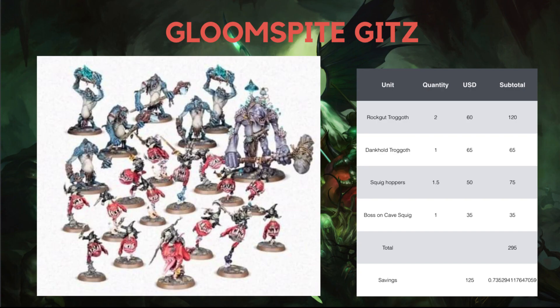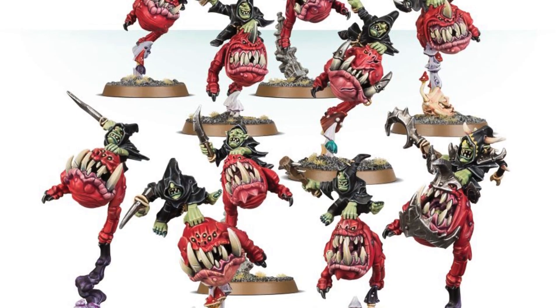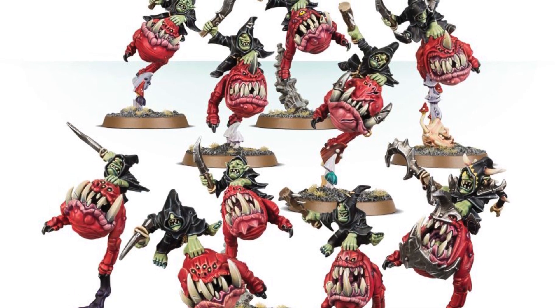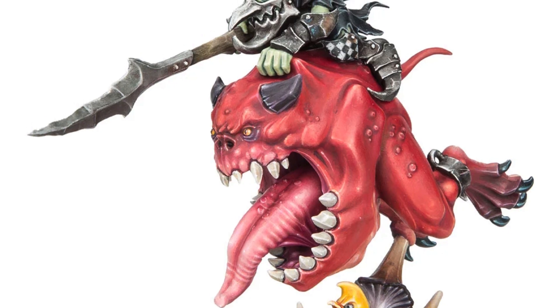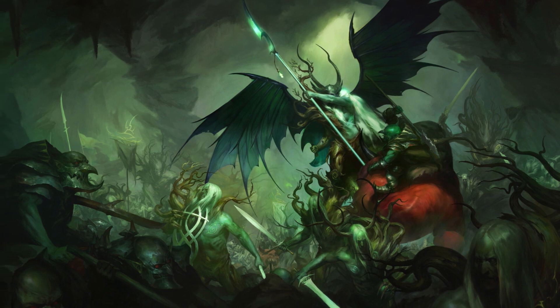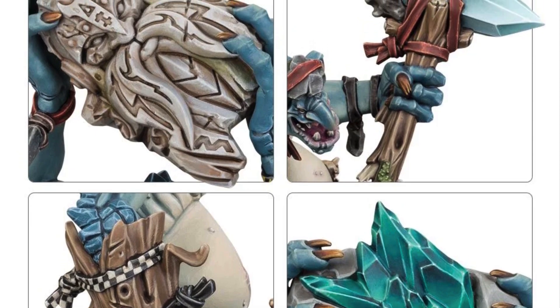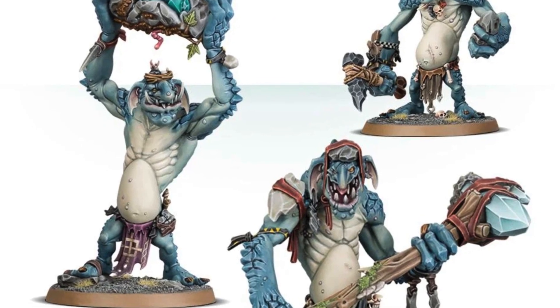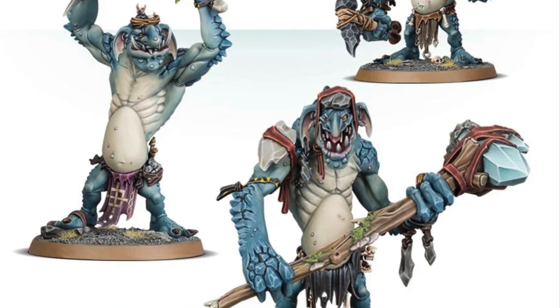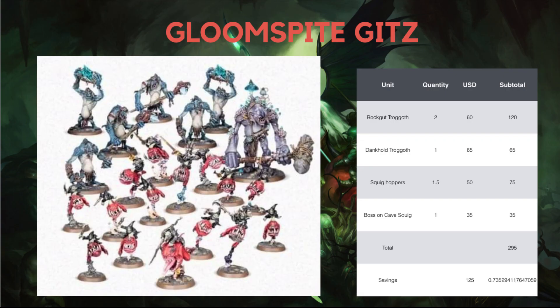First and foremost, we will be looking at the Gloomspite Gitz Battle Force. What you will be getting in the Gloomspite Gitz Battle Force is two units of Rockgut Troggoths, one Dankhold Troggoth, one and a half units of Squig Hoppers, and one Loonboss on a Cave Squig. This is one of my favourite Battle Forces this year because it has a lot of customisability — I have personally painted and built many Rockgut Troggoths and they can all be individualised, as there are many parts to mix and match.